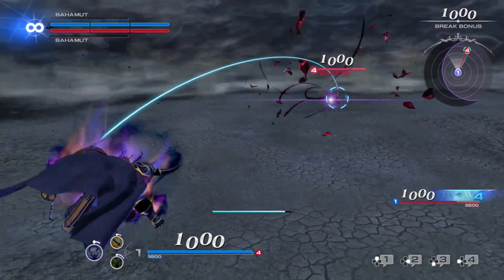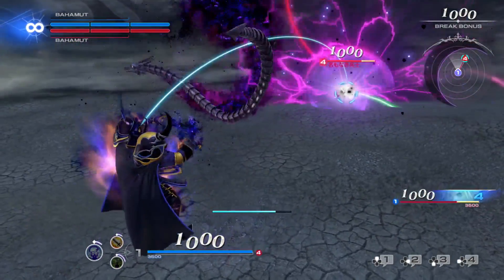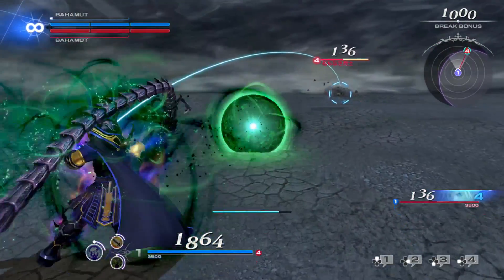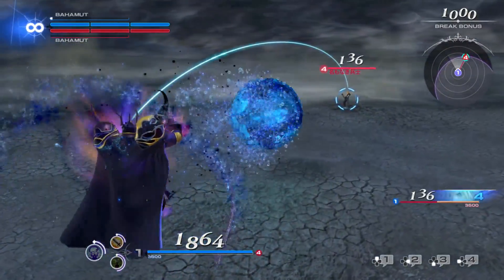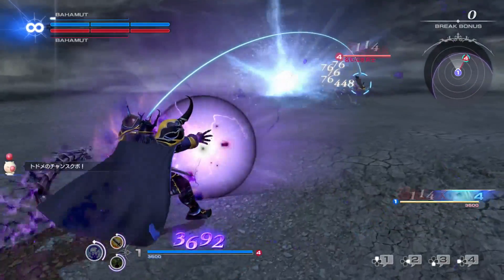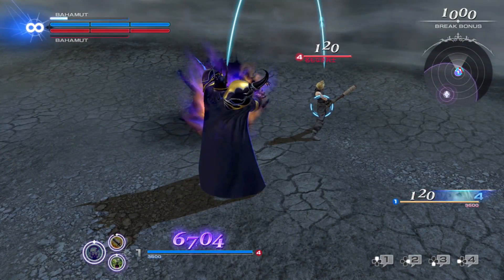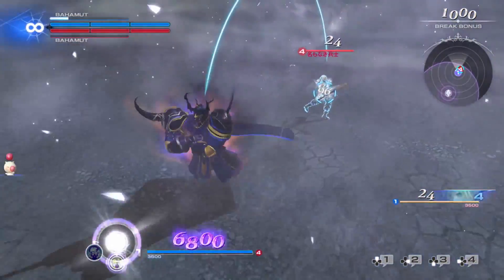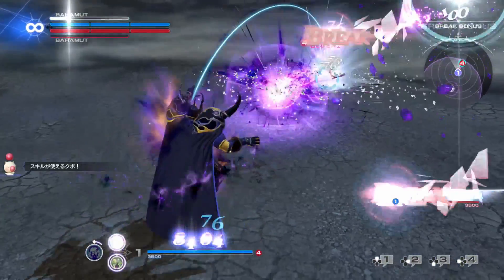Golbez's main theme is avoiding getting hit. He starts the fight with a Shadow Dragon that empowers all of his skills — bravery, HP attacks, and EX attacks. If he takes enough damage, he will lose the dragon, and his EX skill will be replaced with the ability to resummon it. If he already has a Shadow Dragon, his EX attack instead becomes Binding Cold, which summons an ice orb at the enemy's location that will freeze anybody who touches it.